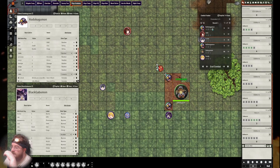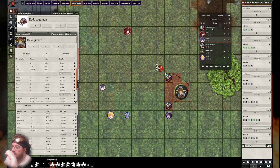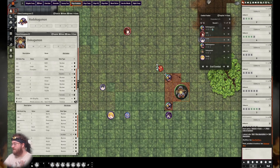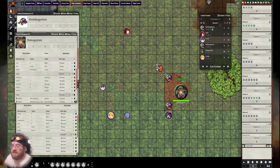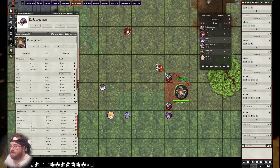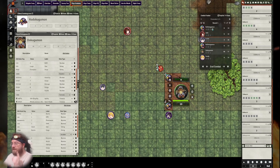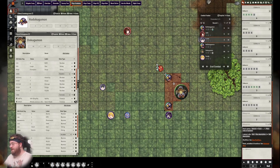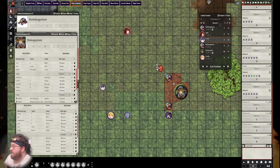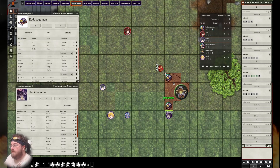Next we move to the bigger Dokugamon — this is a champion, a far more durable creature with six dodge and seven armor. It will dodge and receive an additional two dice thanks to its RAM value. It meets the accuracy he rolled, so there is no additional damage — just the base five damage from Cooper minus the seven armor. But if an attack successfully hits, it will always do at least one damage even if the armor is otherwise too high. The last Kodokugamon failed its dodge by one, so it gets one additional damage on top of the base five: six damage minus its armor of four means it takes two points of damage.